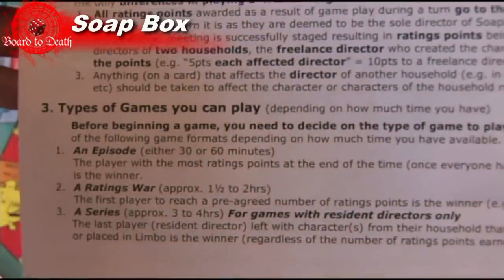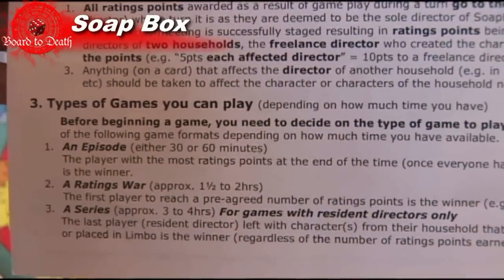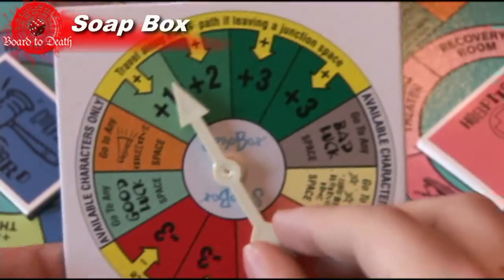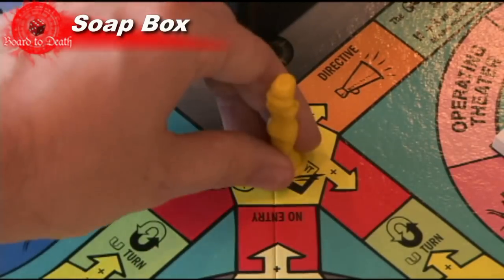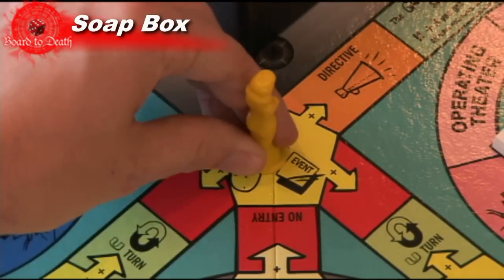There are three styles of games you can play. For this review, we will look at a four player episode. The paths have a plus and a negative sign with arrows. On the spinner, you might roll a positive number or a negative number. This just means that once you hit a junction or start at a junction, you have to follow the plus or negative arrows depending on what you rolled.